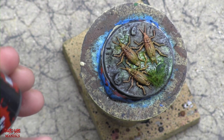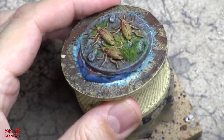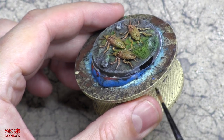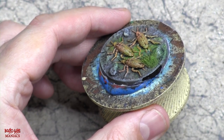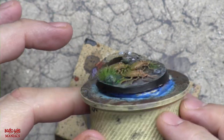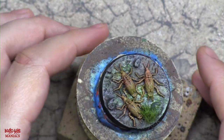Now we're going to do the base rim with Abaddon Black — you can see it right there. I don't have to wait for everything to dry completely to speed up time, so I'm just painting the rim. There we go, the base is painted all around. It's still wet because I didn't leave it time to dry, but that's okay because this is the end of this Painting with the Maniac episode.